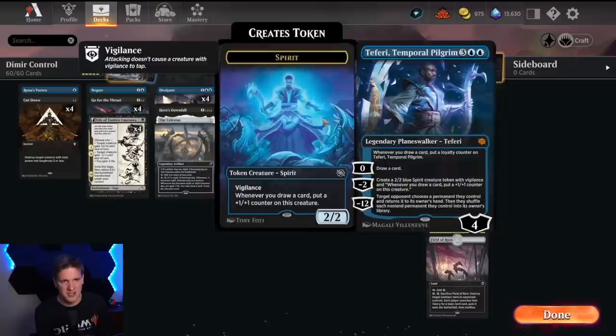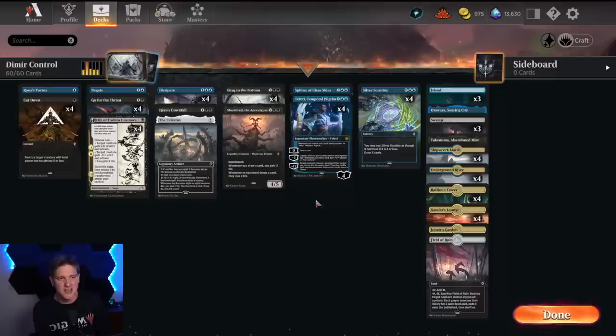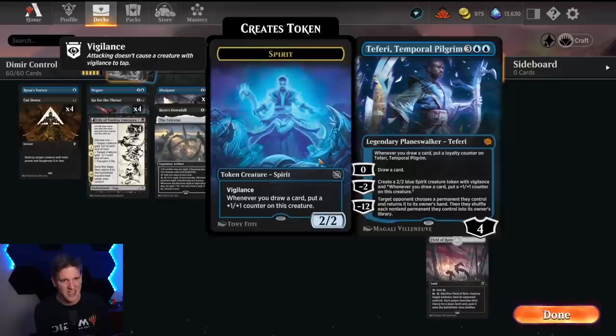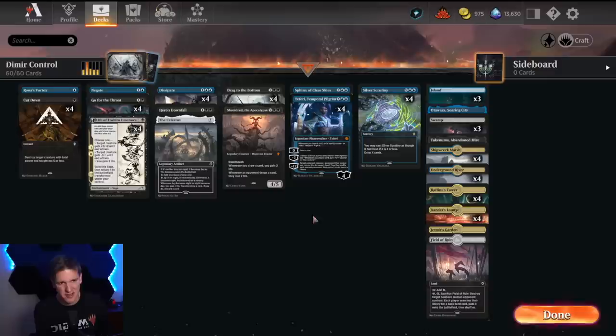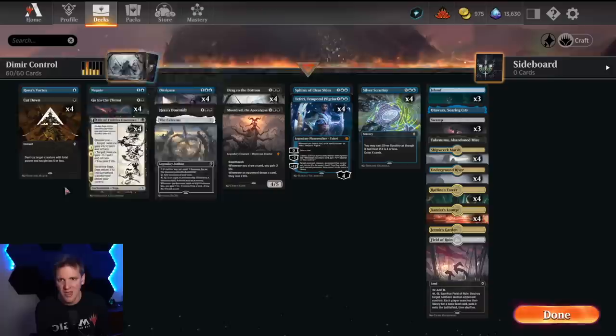Now that we have a little bit of domain action in our two-color deck, I'm going to run one copy of Sphinx of Clear Skies — a card that I still think deserves attention. It's very threatening, very hard to deal with, and when it hits our opponent we basically draw cards if we have a number of different land types, which this deck will often have because we have nine cycling lands. The other fun part is that you can cycle those lands, and when you draw cards with Teferi on board you gain loyalty. If you draw cards with Teferi and a Faerie Spirit token on board, you gain power, toughness, and loyalty — so it gets better and better. Throw on a Silver Scrutiny and they go to the moon.